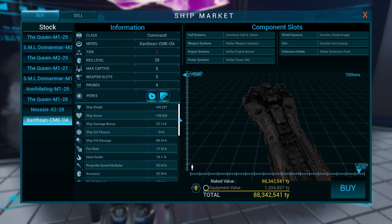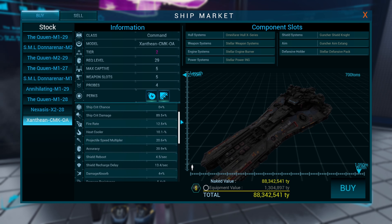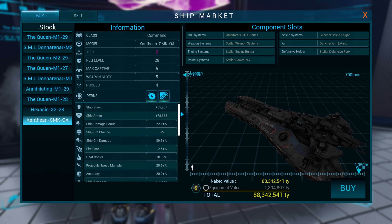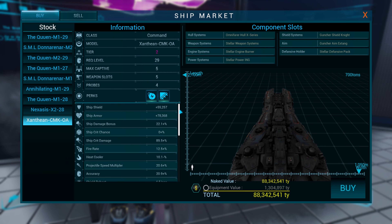I've come to the point where I wanted to buy a capital ship and I noticed that although the Santhean CMK-OA is the only ship you can get, the price varies quite a lot. I found this cheap ship for $88 million.